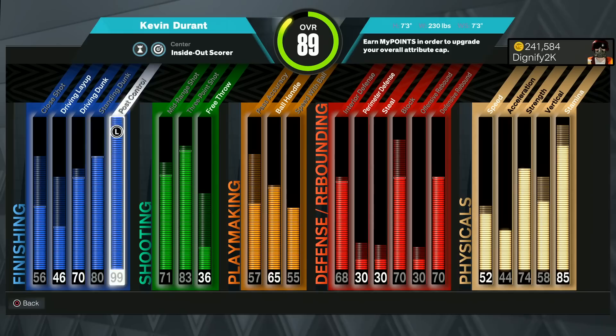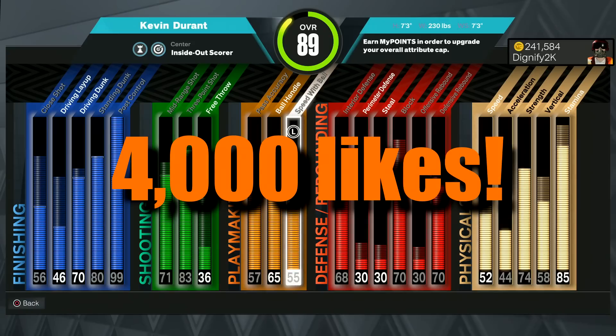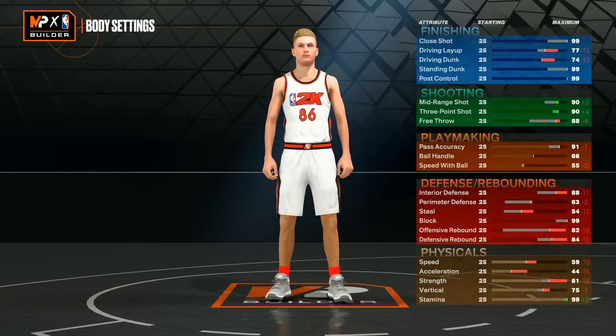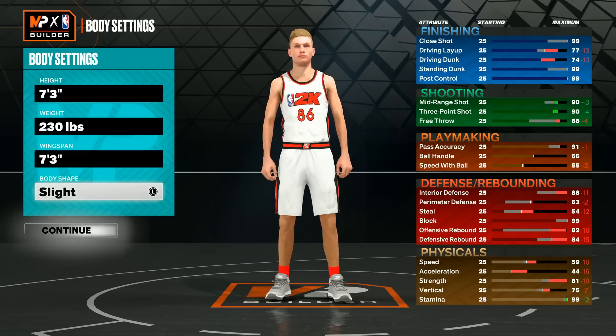This is the build I ended up going with — I'll show you guys how I made it. If you want to see me max this out, let's get 4,000 likes. I did go with the center position, 7'3 height, minimum weight, 7'3 wingspan. I want it to look like a guard, so I just went with a slight body shape.